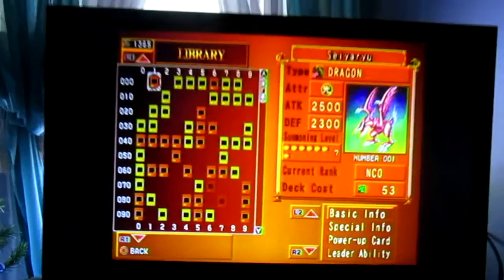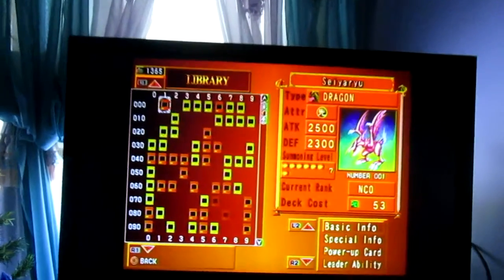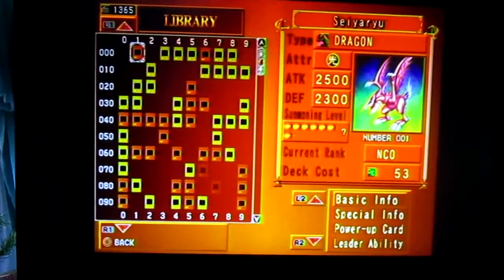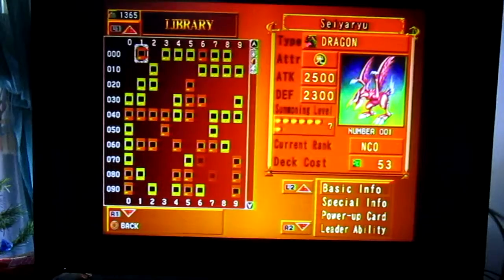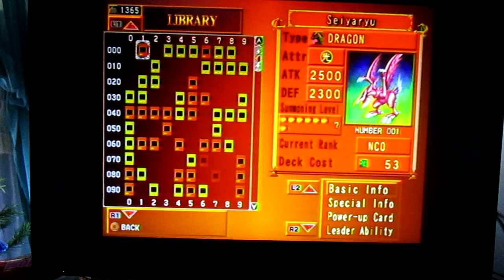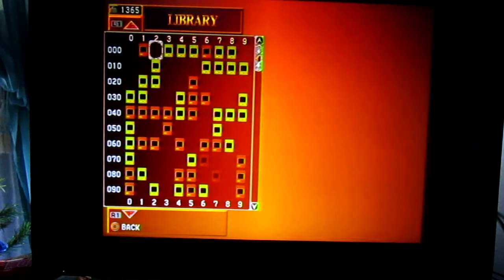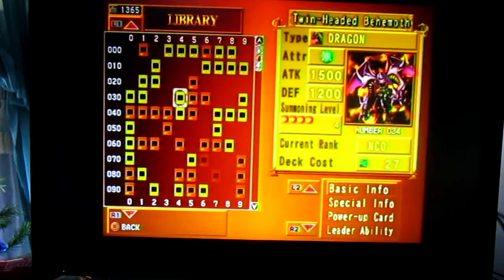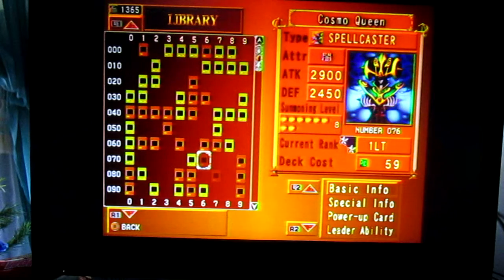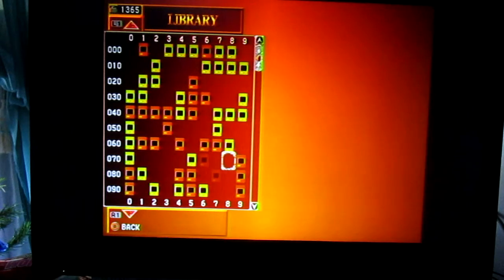I just don't know how I got that many — it is pretty crazy. So if you want to get as many cards as possible, you have to collect the most. But if you see blank cards, that means you have to get the real card. Right now I'm not sure how many blanks I have in my library.